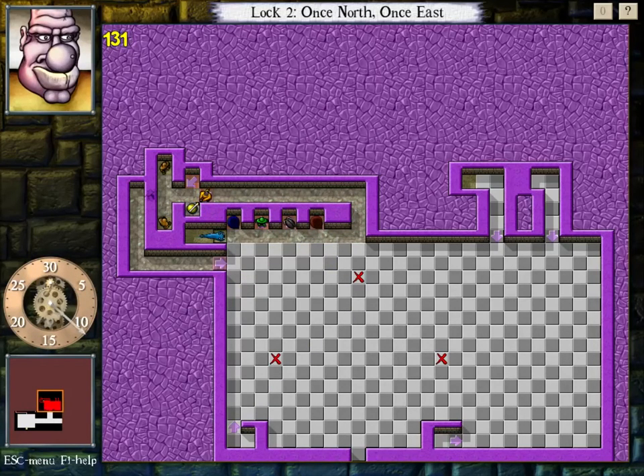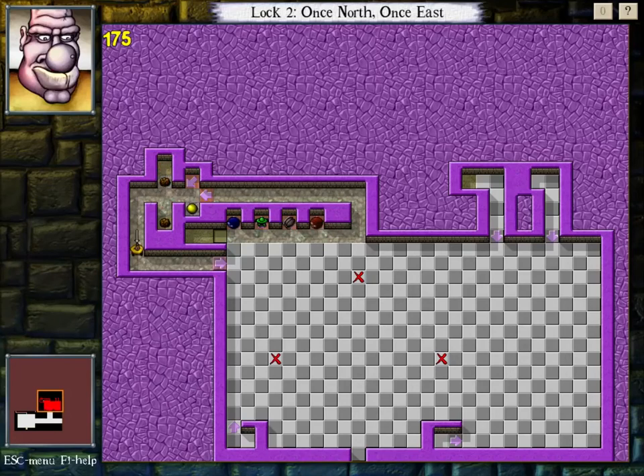Okay. Nothing else really needs to be set up here — just do this and wait. Which way are you gonna go? North, of course. Done. Well, basically. Done.